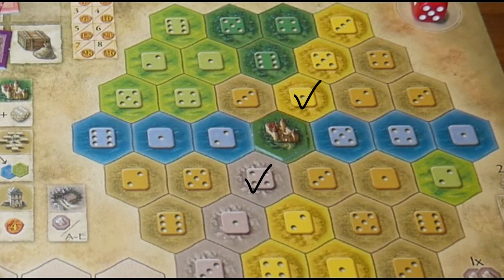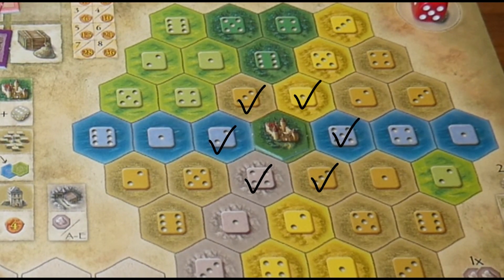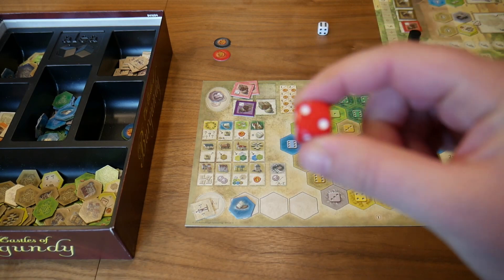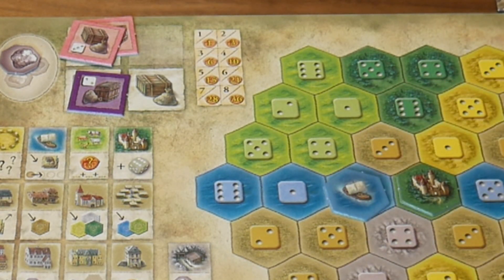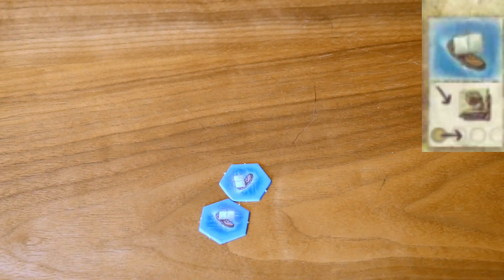For strategy, you can only place tiles on your castle area that are adjacent to an already built tile, so keep this in mind when selecting your tiles. Action two is building a tile on your castle area. You can only place a tile in the same color and number requested by the roll. Once a tile is placed, the action of the tile is played immediately. Let me pause here to go through the different tiles — your player board also has these listed on the side.